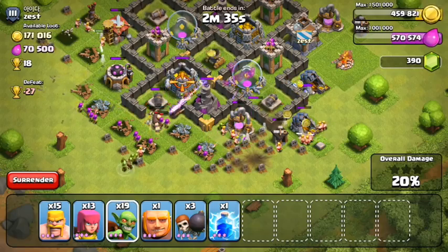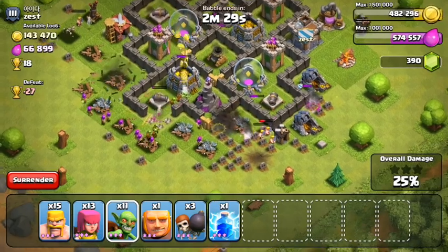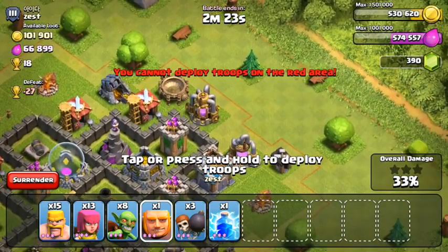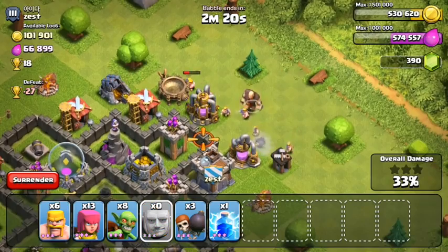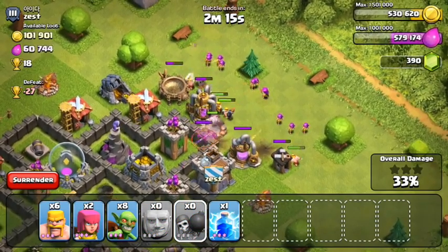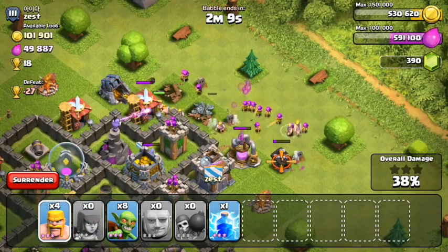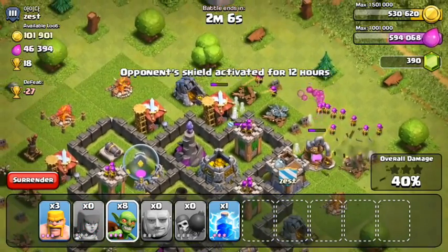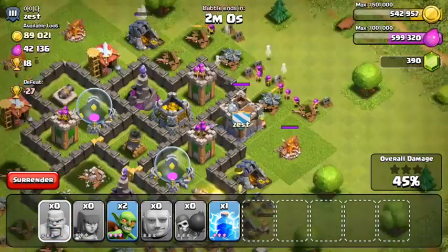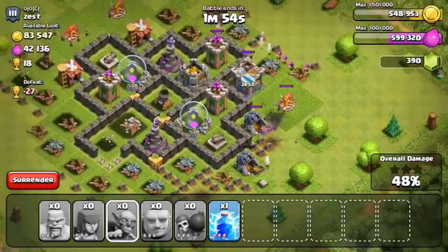I dropped my lightning spell because I didn't want my troops to get distracted. Attacking through the first compartment, going for gold storage number one — pretty good amount of gold inside. On the top side, looking at what troops I have left: one giant, a few wall breakers, and not many goblins. I tried to break through but my wall breakers got shot down by the wizard tower, so I wasn't able to get inside the base. At this point I'm just scrounging around for what I can get.